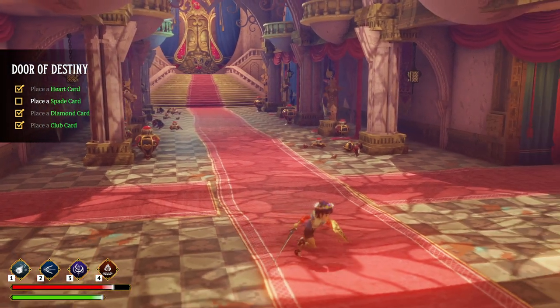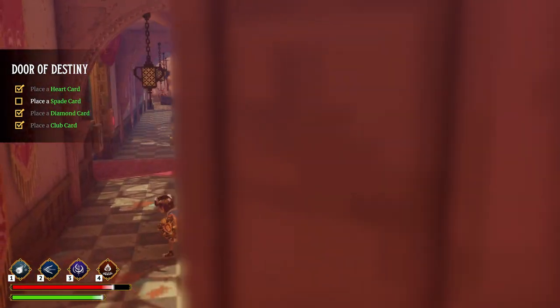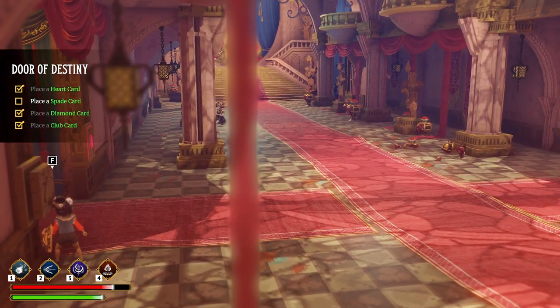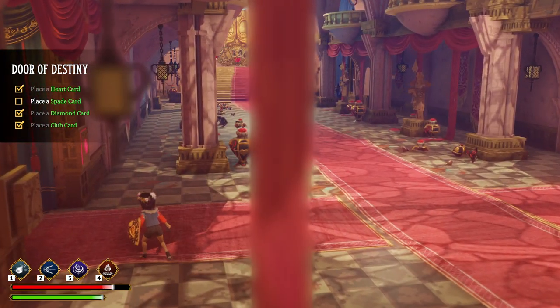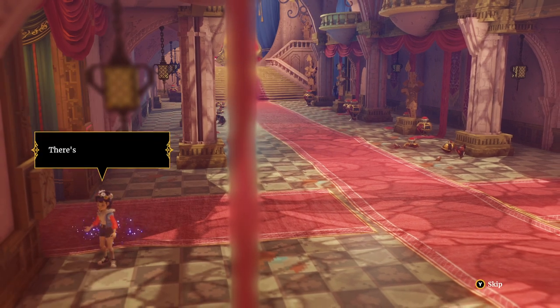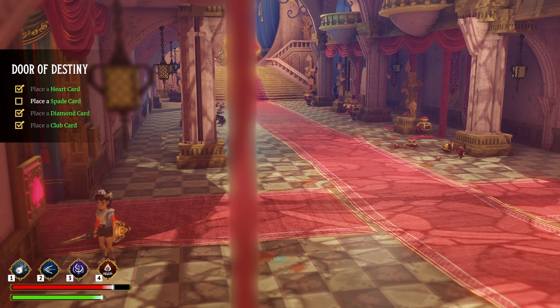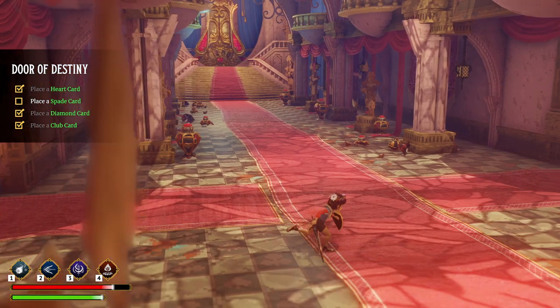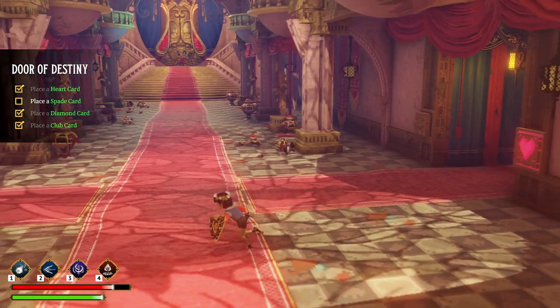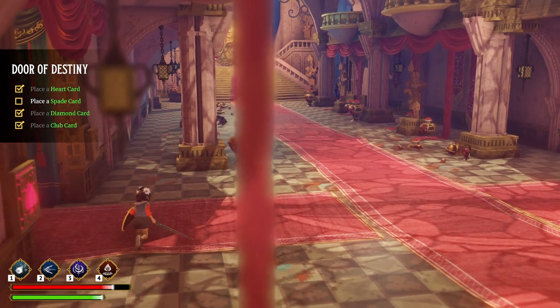So before we begin here, you see these different symbols on the wall? We can click on them, but before we do that, you're going to have to run left into here. We're not going to do that right now because it's going to kind of enter the final battle. We're going to actually listen to some guards talk. After that, we run back out here and we activate on either side the one we want to obtain.